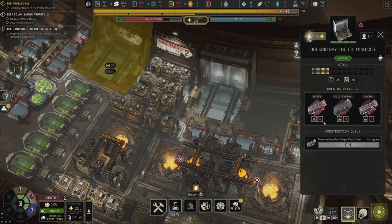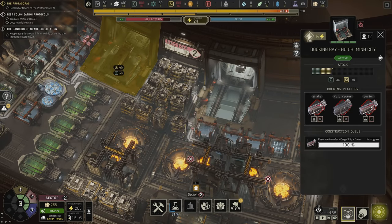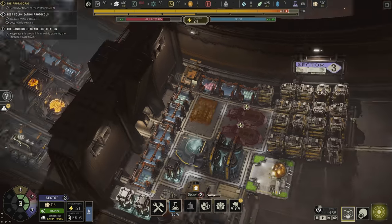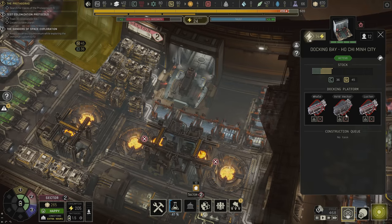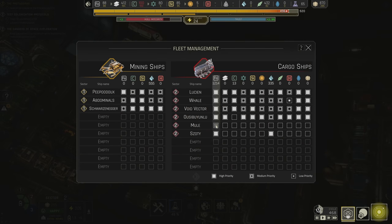These mining ships look different — I think they're level two. Actually it says sector two, not level two, so I don't know how to tell what level these things are at. But they can level up, and I'm thinking that's what Whale and Lution are — leveled-up versions of Void Vector. I'd like it to be easier to see what level they are. Mule is up and running; I'm going to prioritize iron, keep bringing it in, with ice as secondary.